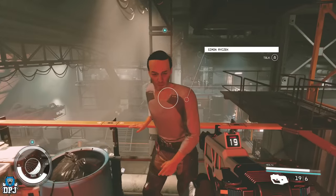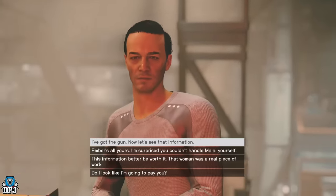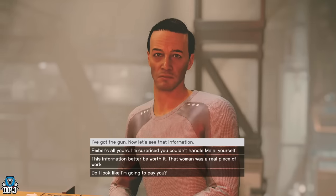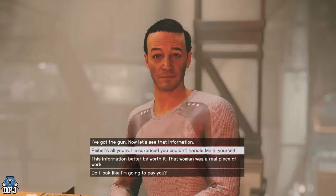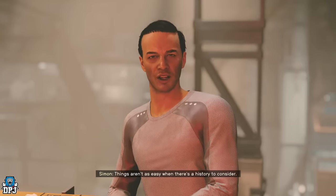To keep the weapon, when you return back to Simon, all I did was not mention the weapon whatsoever — I selected the second dialogue option. And there we have it. So that's how you get this amazing ship — one you definitely don't want to miss — and this awesome weapon too.